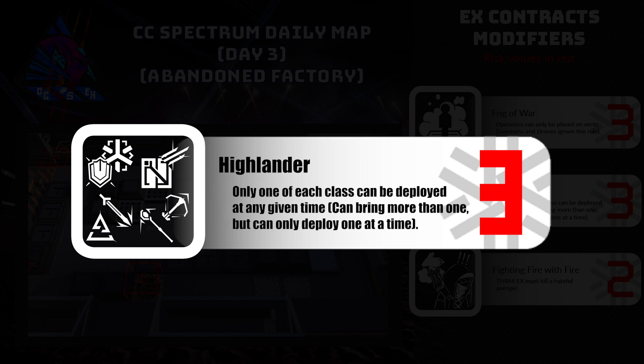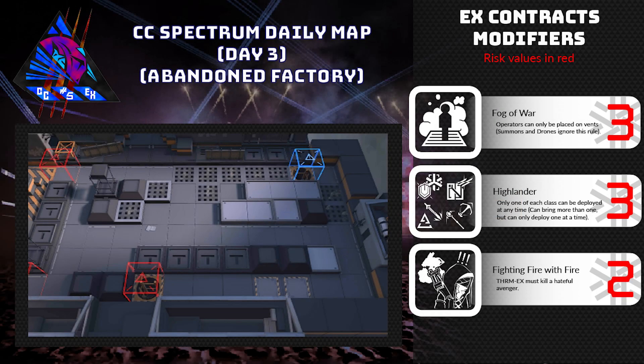On to my next personal favorite contract: Highlander. The basis of Highlander is that only one of each class can be deployed at any time. You can bring more than one guard, vanguard, medic, defender — whatever you feel is fit — but you have to remember that you can only have one of them active at all times. So if you've got Silverash down going through his skill but you need to replace him with Surtr, you're going to have to retreat Silverash before you put Surtr down. It's actually surprisingly straightforward once you get used to it, but it does lead to some very fascinating operator setups. Combine this with Fog of War and I think we've got ourselves a pretty nasty combination for you guys to try out.